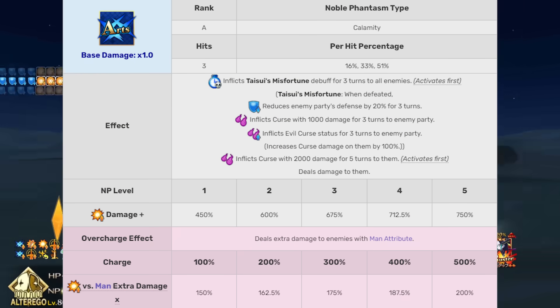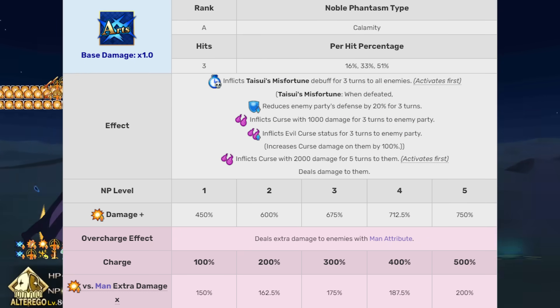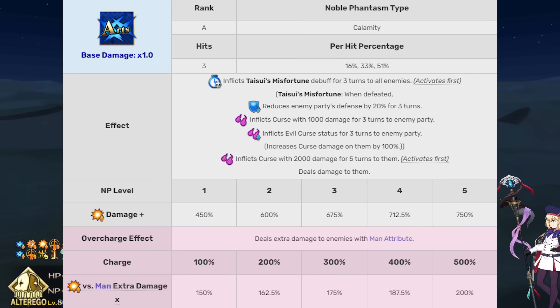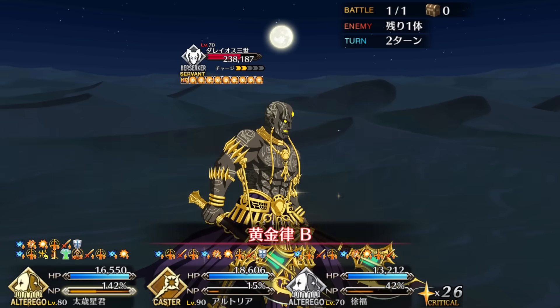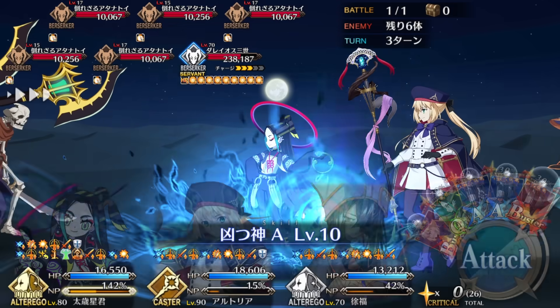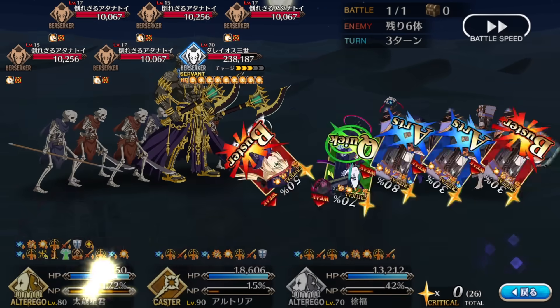Taisui Awaken is an AoE Arts attack that curses enemies and has anti-human attribute damage tied to overcharge. The interesting part is that it also afflicts anyone hit with an on-death effect — if anyone infected with Taisui's misfortune dies from any cause, they'll spray debuffs onto the surviving enemies: defense down, another curse, and a curse amplifier.